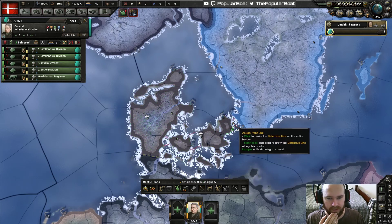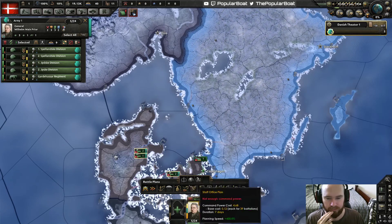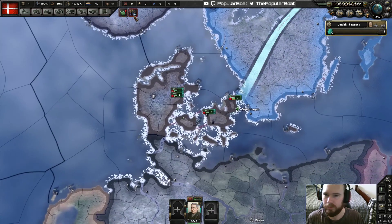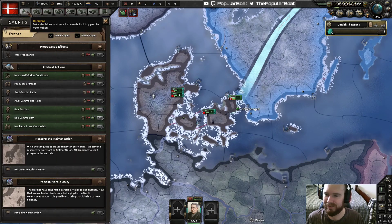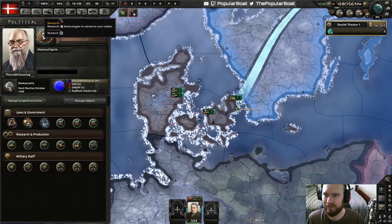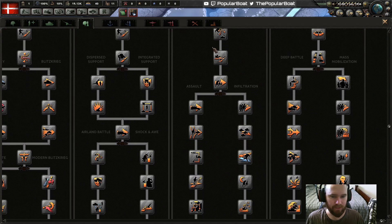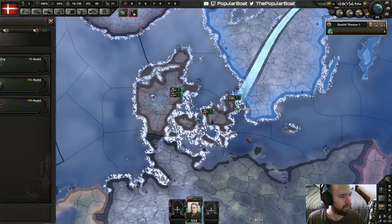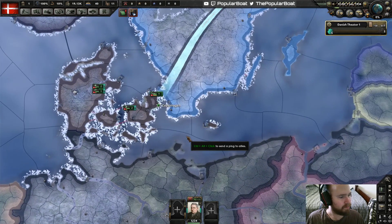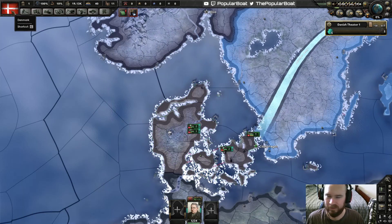Let's have them standing on a front, actually doing something useful. We have so little manpower — we're gonna have to go down one of these lines that gives us more recruitable pop. Extra 5% would be great. Someone in chat says 'spread the red' — yeah we can do some red. Denmark's color is red, red sounds like a great idea.